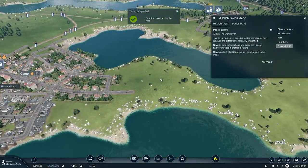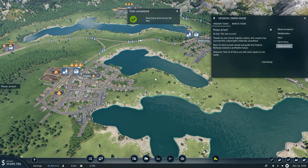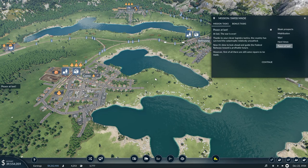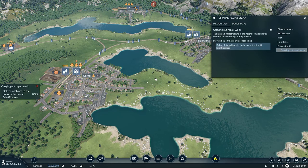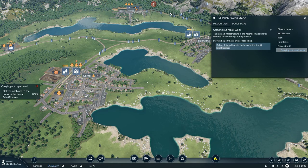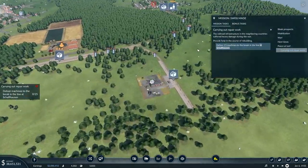At last the war is over! Thanks to your clever logistics tactics, the country has survived the catastrophe relatively unscathed. Now it's time to look ahead and guide the federal railways towards a profitable future. However, first there are still some repairs to be made — the railroad infrastructure in neighboring countries suffered heavy damage during the war. Provide help in the course of rebuilding: deliver 25 machines to the break in the line at Schaffhausen. A new vehicle is available — the BC-4 is a new carriage.